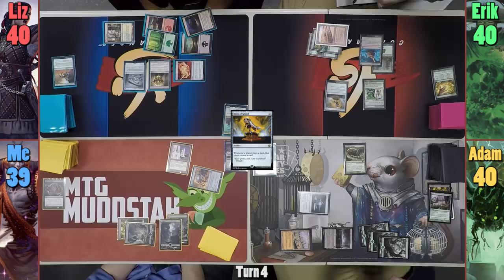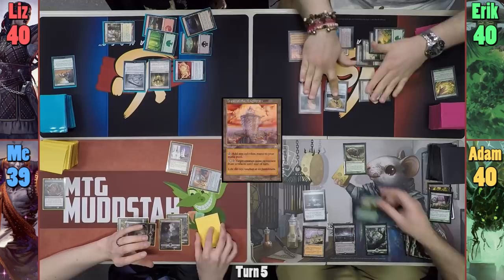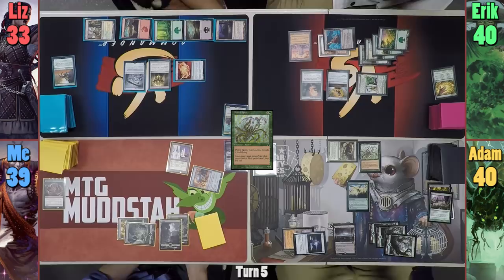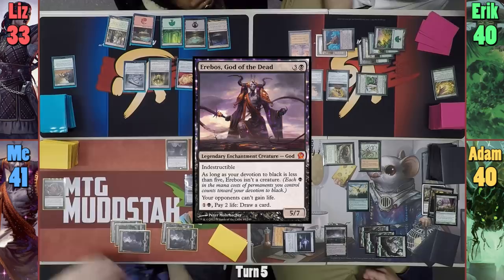Eric activates the Gardener to put out a Forest, then casts Magerite Stone and pays to untap the Gardener, tapping him once more to put Tower of the Magistrate onto the battlefield. Adam plays Assault Formation before casting a Plated Spider. Moving to combat, the Arachnus Spinner hits Liz for seven. I gain two on my upkeep from the Ivory Tower and draw for turn. I play a Swamp, cast Crypt Ghast, and with my Swamps tapping for two, I need only two Swamps to cast Erebos before passing to Liz.